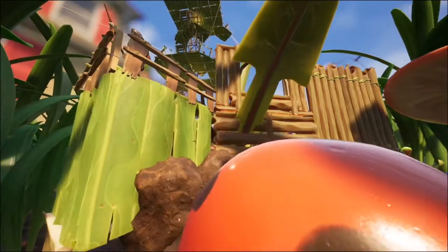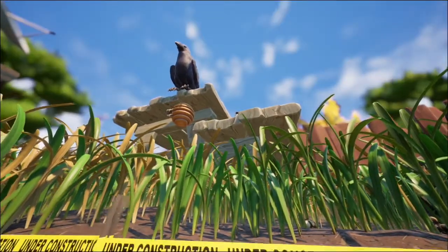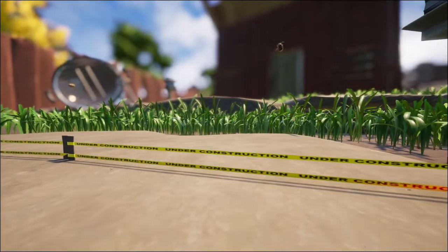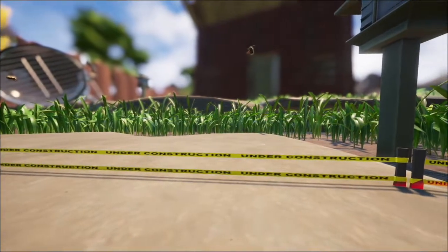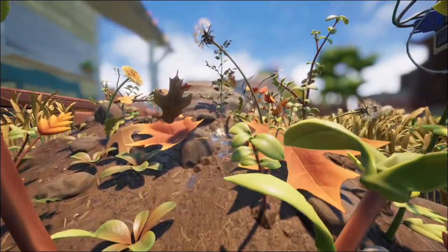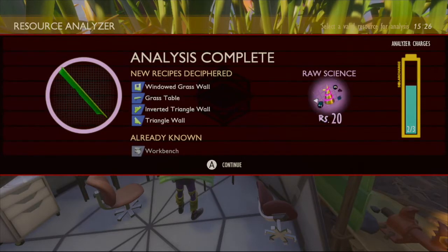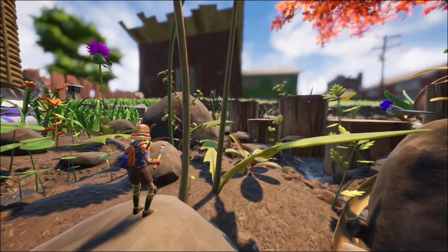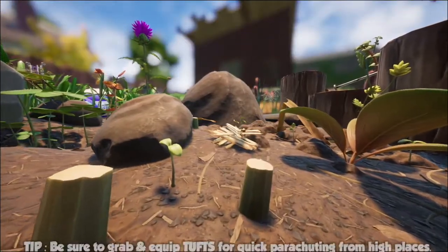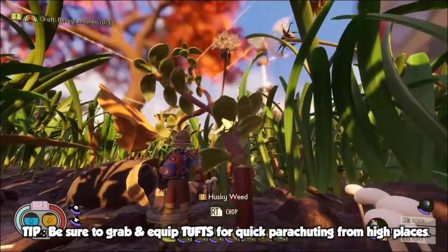We have the freedom to build pretty much anywhere — well, almost. Be sure to avoid construction tape zones, at least until they undergo major changes as the game develops. When scouting for a place to call home, look out for sources of weeds. You can scan and build with grass planks for common structures, but weed stems are a stronger material. Chopping down dandelions drops six planks, while using a tier two axe on husky weed can yield four to 24 stems.